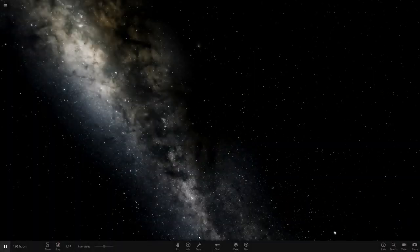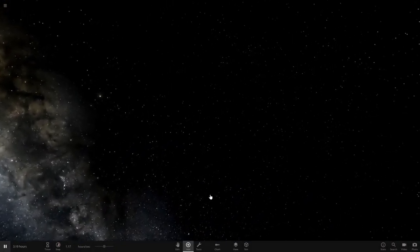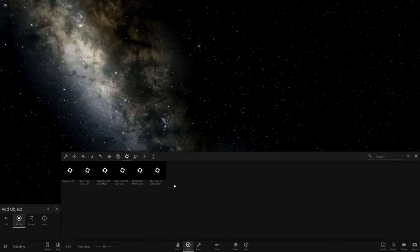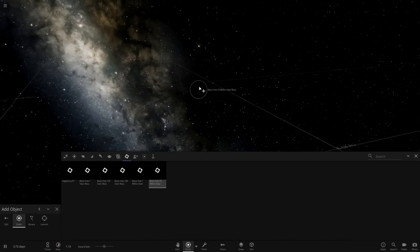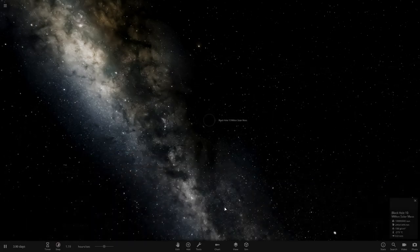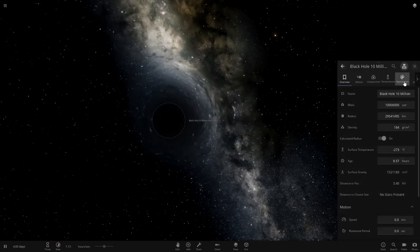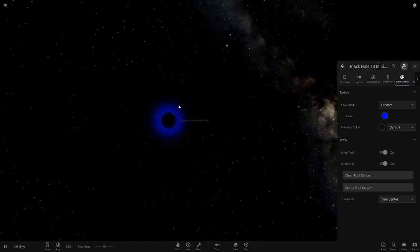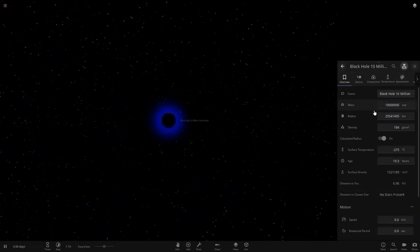New simulation, here we go. Let's get straight into this. I'm going to spice things up this time — we're going to have a black hole as our parent object, which should be quite interesting. Let's just wait for the menu to open. For some reason it is always so slow. The menu finally opened after about 30 seconds of waiting, which is very annoying. So we're going to go into black holes to start off.